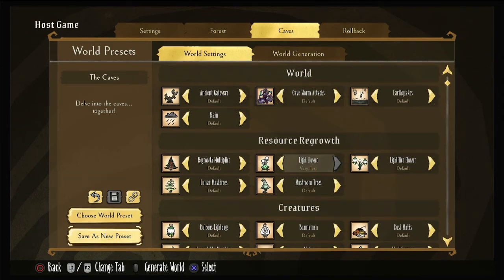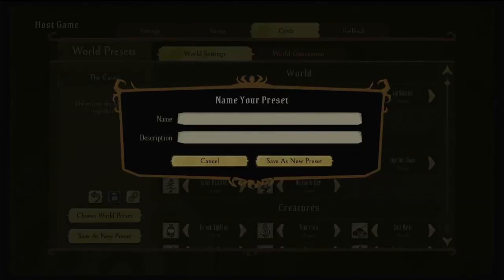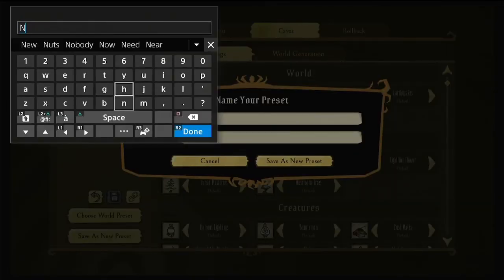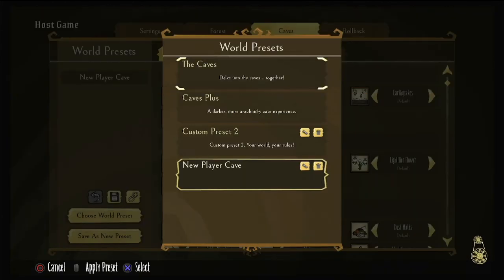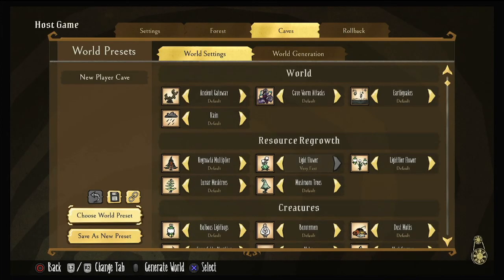Once you've set these world settings, let's save it as a new preset. You don't want to use the same name, so I'm going to say 'New Player' and then write 'caves' so we know this is the caves version. Save. And then, if you're going to choose your world preset, you would select it and then apply preset, and it will fill it all out for you — makes it really quick and easy to set this up.